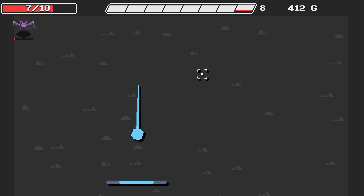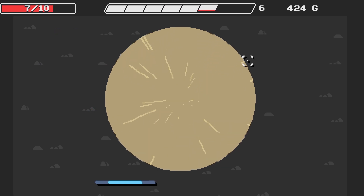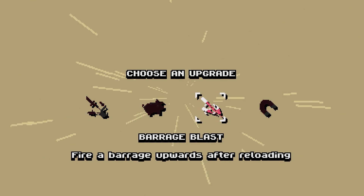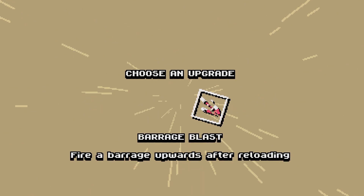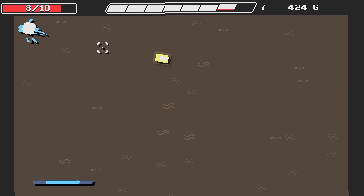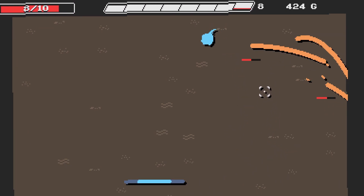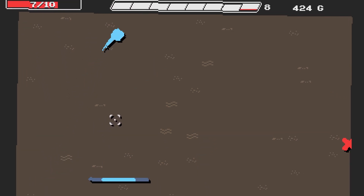I need someone to drop some HP. Upgrade time — oh my god: fan of knives, every six shots shoot out a fan of knives! Barrage blast: fire a barrage up after reloading — let's do that. So if we hit the paddle and reload... okay, I could get used to that!